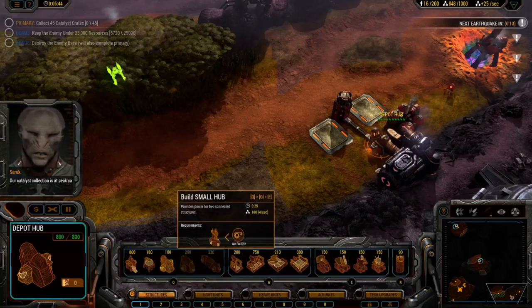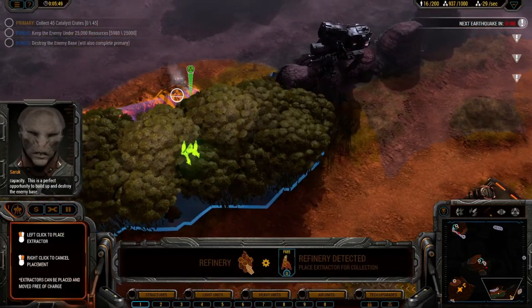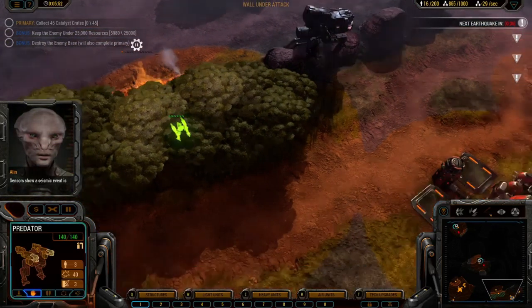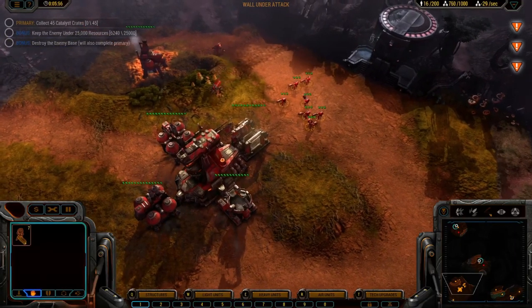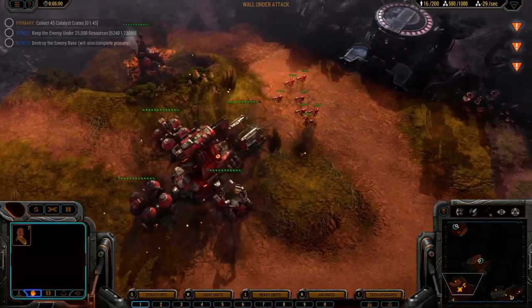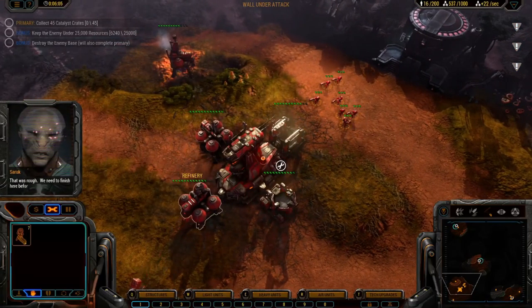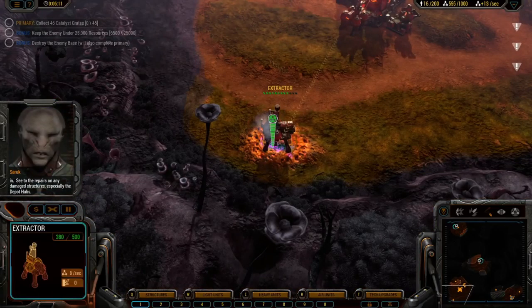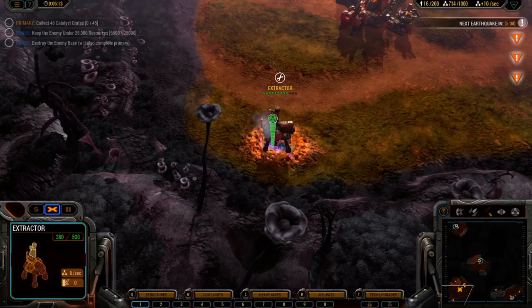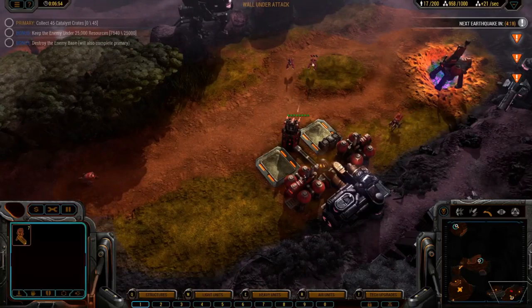Our catalyst collection is at peak capacity — this is a perfect opportunity to build up and destroy the enemy base. Sensors show a seismic event is imminent. Oh, is that gonna damage my facilities? That was rough. We need to finish here before the whole quarry caves in. See to the repairs on any damaged structures, especially the depot hubs. Oh shit. Let's send you guys down there first — wall under attack. Let's get going, especially since they seem to have noticed.